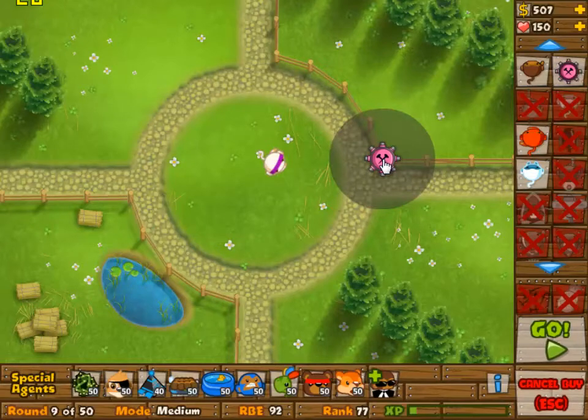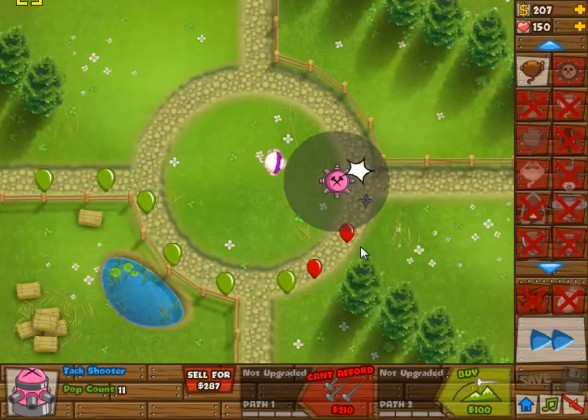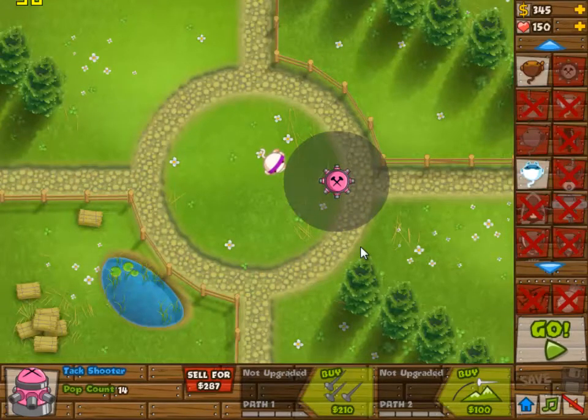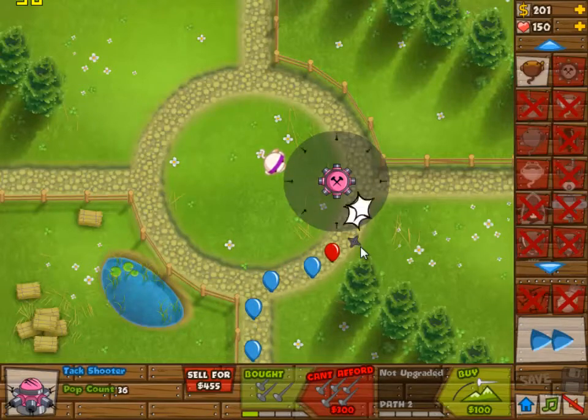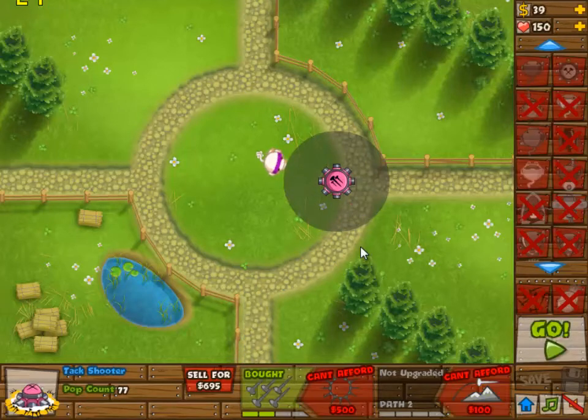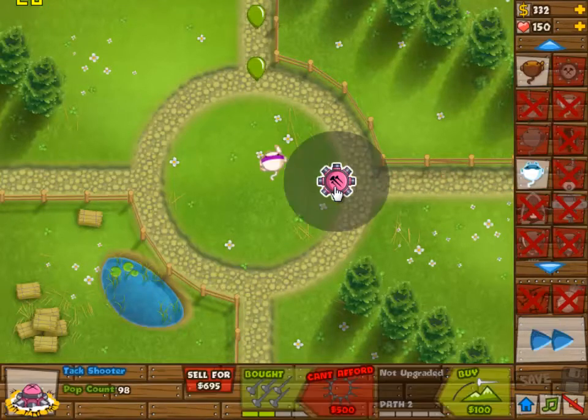The second tower is going to be our tech shooter. Tech shooter is probably one of the most efficient towers in the game, simply because it has a high rate of fire, it can kill multiple balloons at the same time, and it can quite easily be upgraded to defeat whole groups of balloons by making it 4-0.